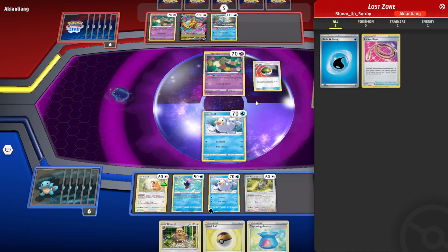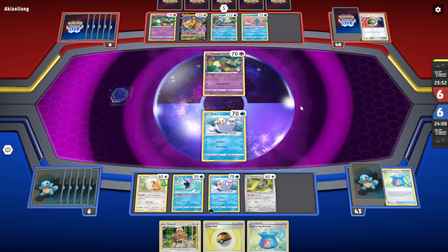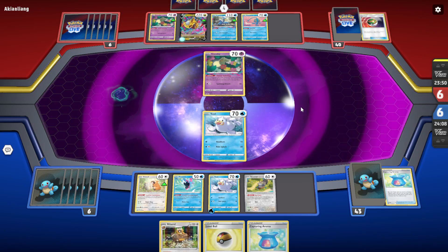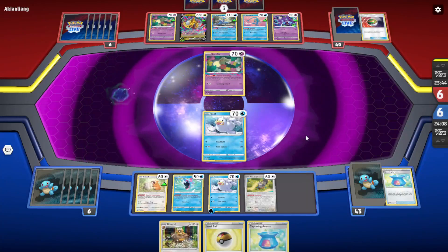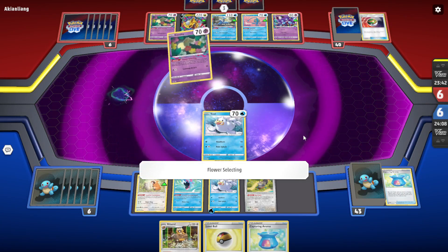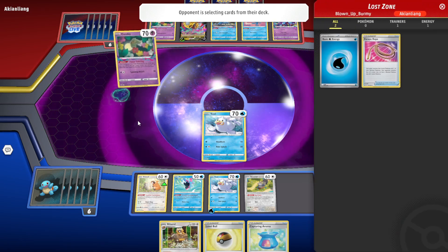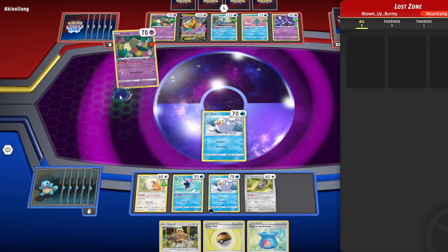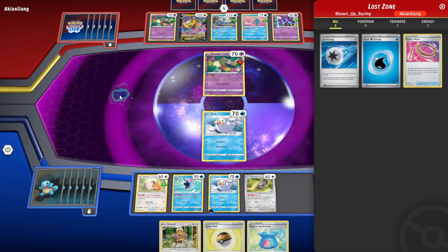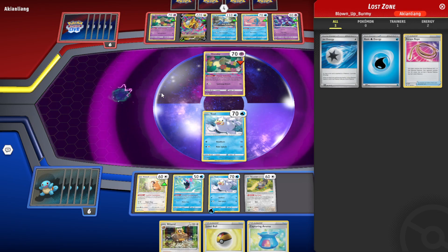I don't think it's that easy to do the Cross Switcher. Escape Rope would actually be annoying — I don't know what to sacrifice right now. They don't do an Escape Rope. They need to switch twice. They got Escape Rope in the Lost Zone and Jet Energy as well. I don't think they need the Giratina though — they're not doing enough damage. Dewgong has 120 HP.